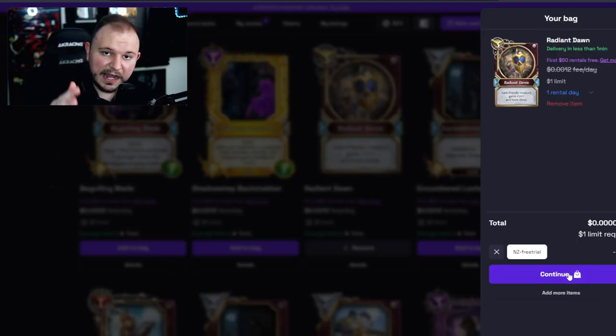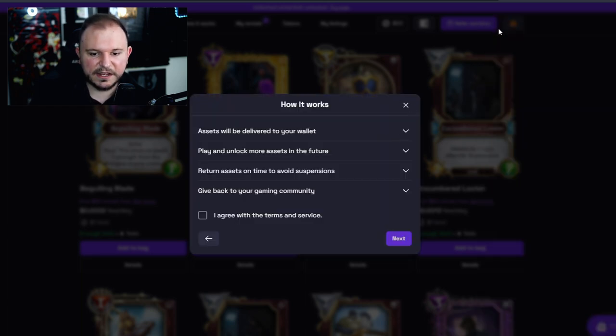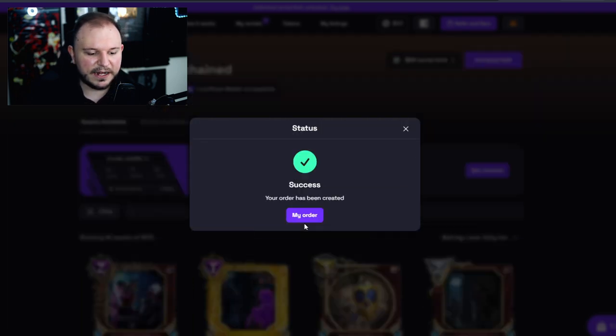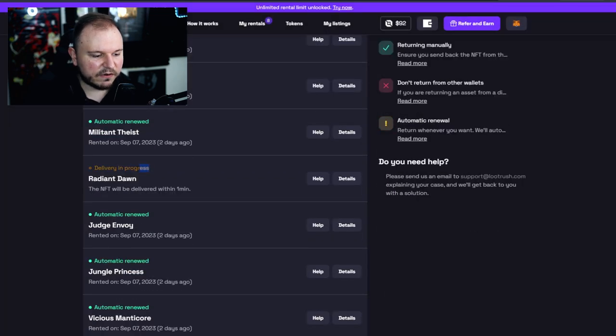This is a feature that's available right now for early adopters — for you and me who are experiencing the platform right now. I'd suggest you try it out; you have literally nothing to lose. Later down the road, this feature will not be available, so might as well use it now. We click Continue, and since I've already connected my MetaMask wallet — the same wallet connected to Gods Unchained — I can just agree, click Next, and my order has been created. My NFT has been rented and the delivery is in progress.